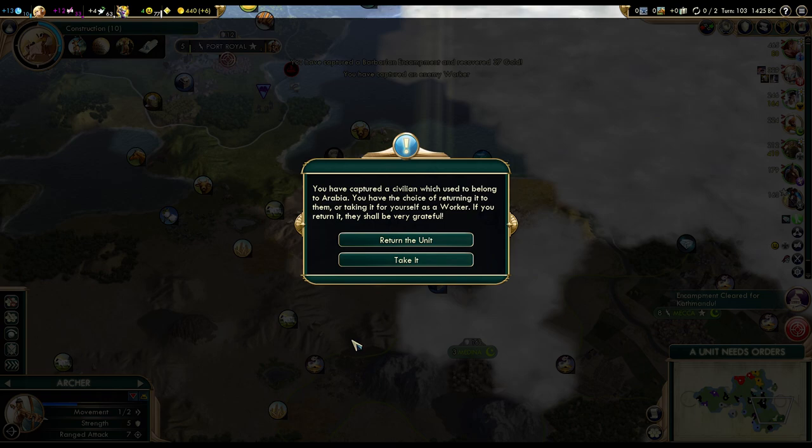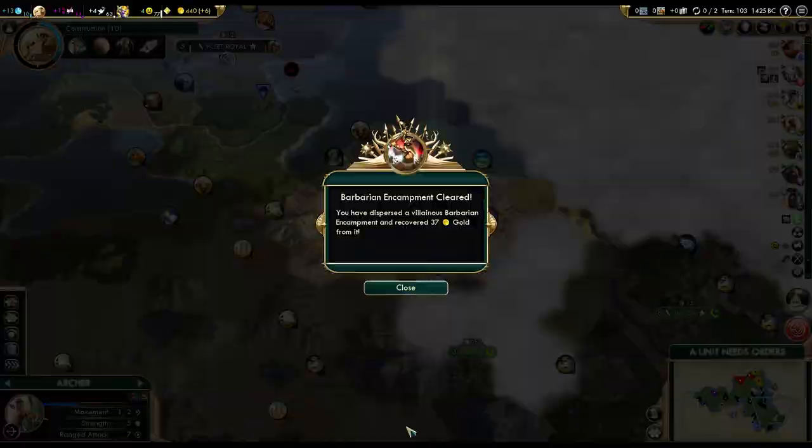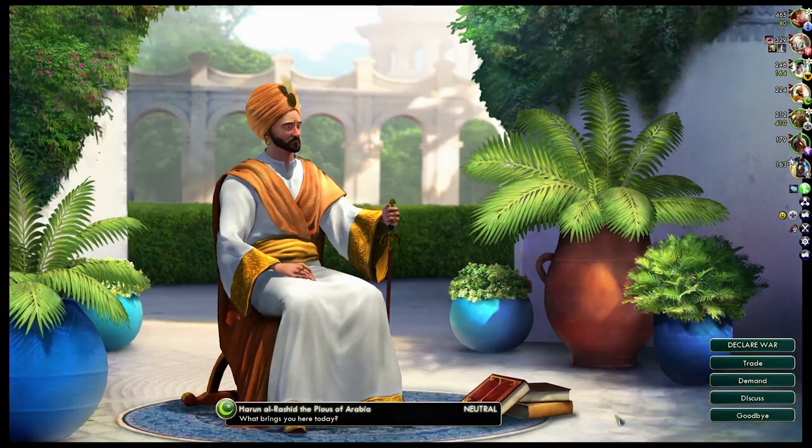It's definitely worth settling — it's going to be one of my best cities. I could return the worker to Arabia; that's not a terrible idea because it will give us a diplomatic boost. As much as I'd like that worker — because it would save production time — I think it's a good idea to return him. Staying friendly with Arabia for now is definitely a good plan; we can always attack them later. Let's return him — that will give us a boost, so now they shouldn't be as upset.